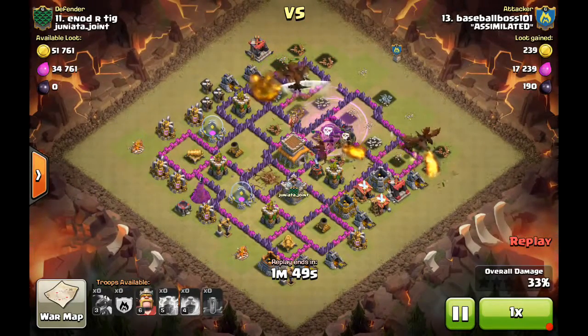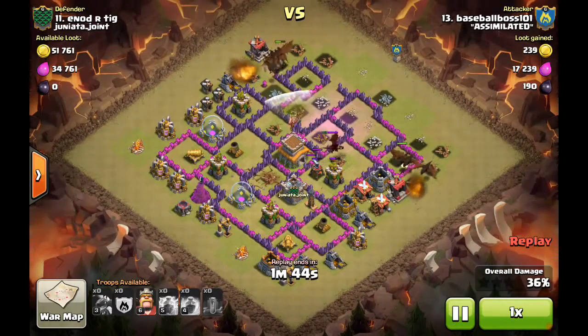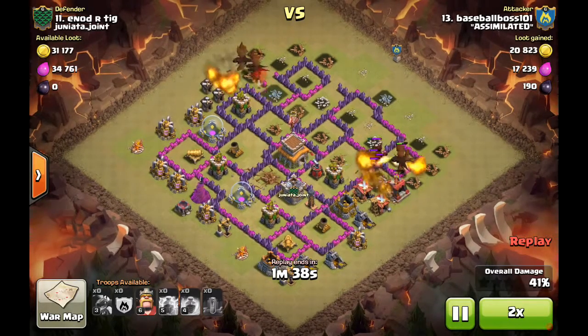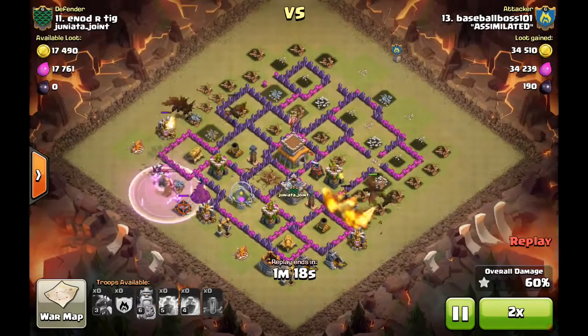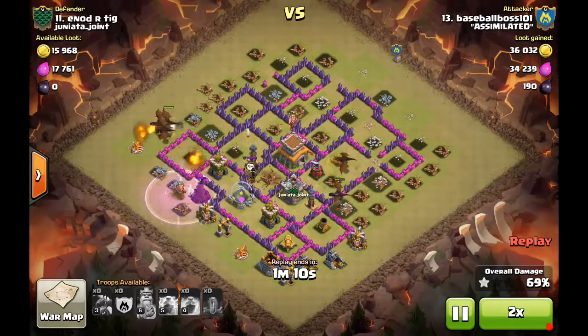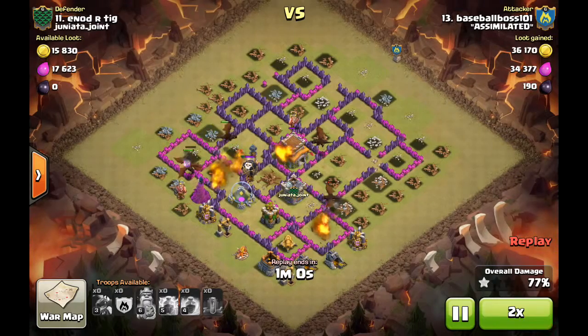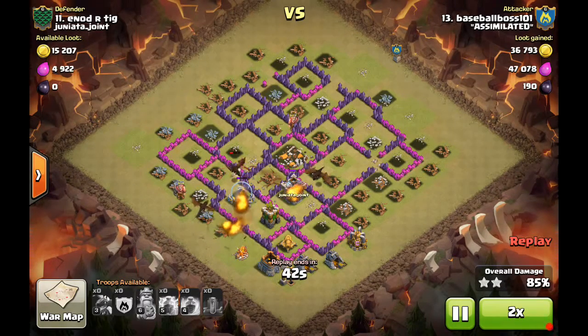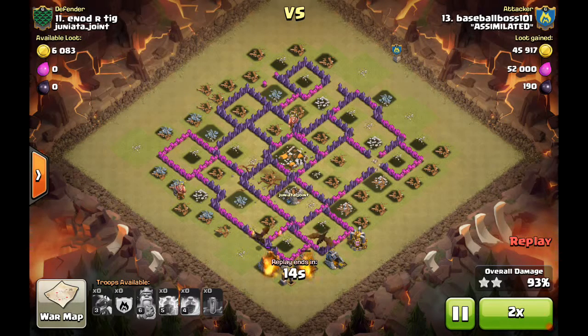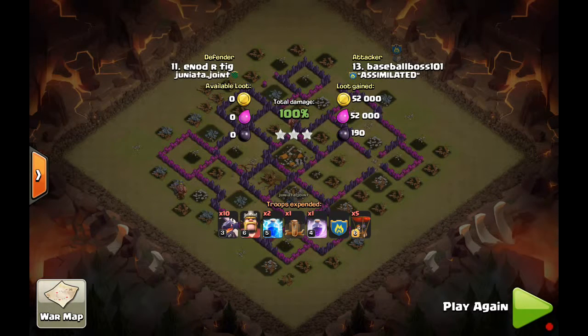The loons get tangled with the clan castle dragon briefly but still take out that last air defense. With all three ADs gone, the dragons clean up the CC dragon and he has about six dragons left. Good job using the BK on the back side to tank the archer tower and Wizard Tower — even a few seconds of cover can save one dragon, which could be the difference between two and three stars. Just one archer tower left at the end with two dragons. Against max AD bases, getting any dragons left is a success. Before the update the success rate was under 15%; with Lightning Quake it's now roughly 50/50.